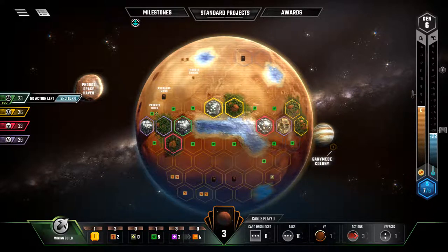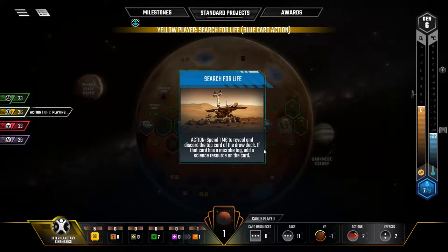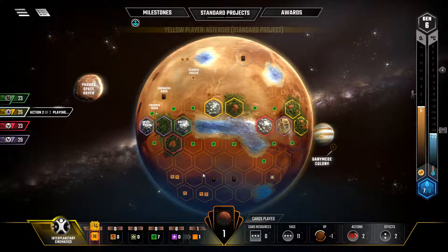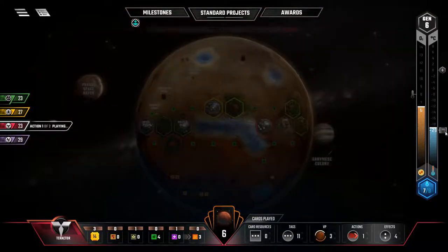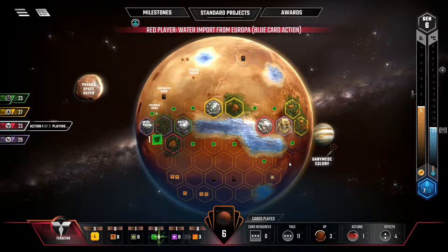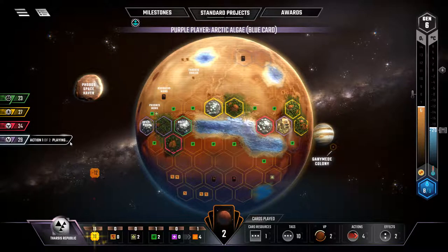I think that's all we can do right now — let's get another energy. All of our excess energy gets converted into heat, and heat we can use to raise the temperature. If we can be the one to raise the temperature one more time we get the extra bonus. Yellow got that though. More water import from Europa — that should be one of the last oceans. One more ocean tile can be placed.